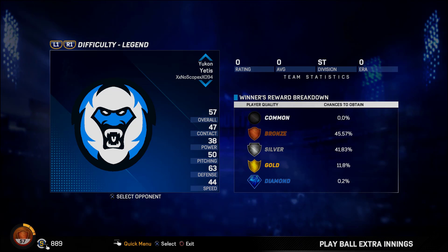This is the Yetis right here — 57 overall. Go into Play, Extra Innings, any game, and make sure to play them on Legend. You will definitely win. Their defense is 63 — this team is based off of all catchers, so they're going to be much worse this year than in MLB The Show 16, because if you put a player where they're not supposed to be, they perform much worse. But we fixed the problem and found the Yetis. Remember: type every single letter in — you can't use saved text — and play them on Legend.